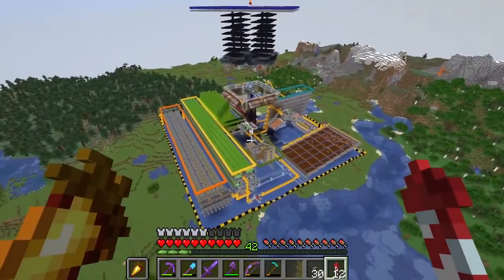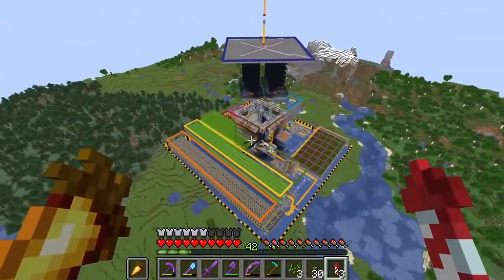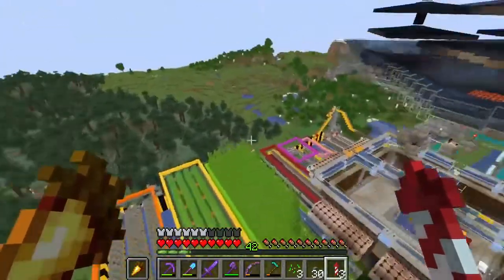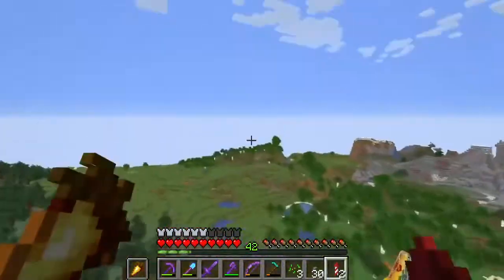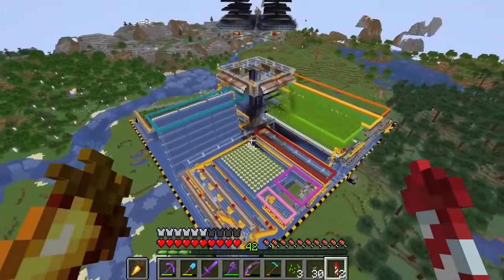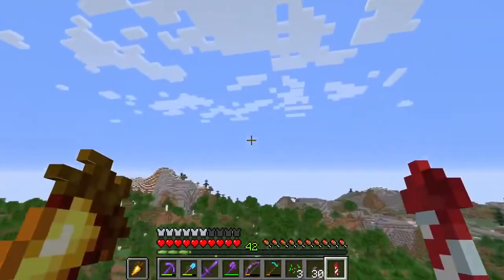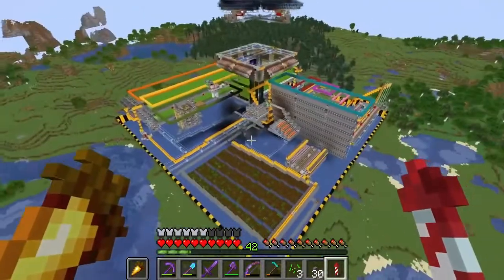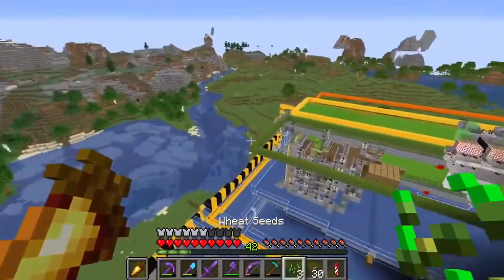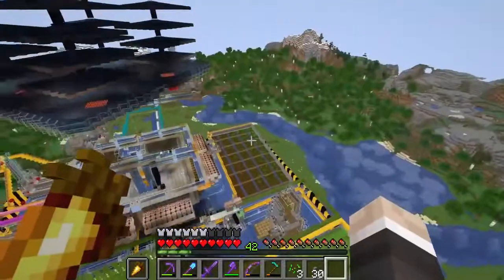The next one isn't just one farm but a district of farms — Mumbo Jumbo's Season 7 Industrial District. I include it as one farm because the build looks absolutely incredible as a finished product and produces everything you could need: sugar cane, kelp, mob-related items from a massive quad mob farm, pumpkins, cobblestone, and more. It was really great watching Mumbo build this throughout the season and see how he changed designs to fit the available space.